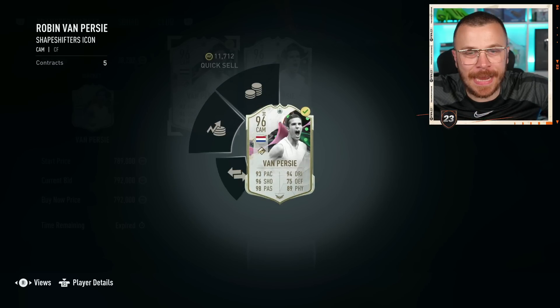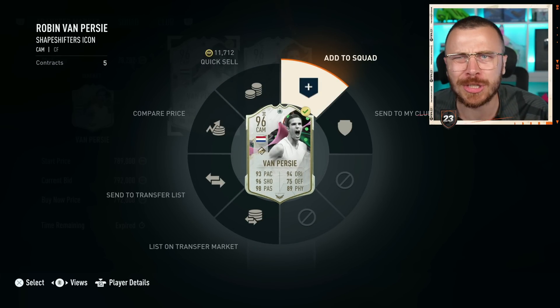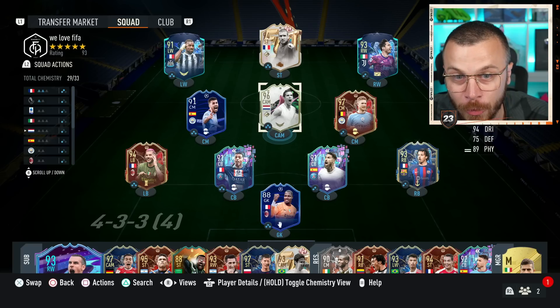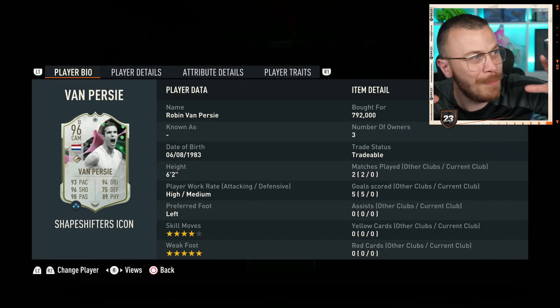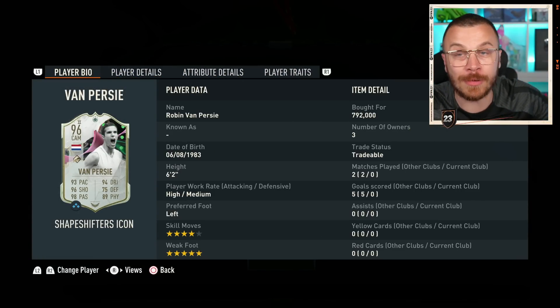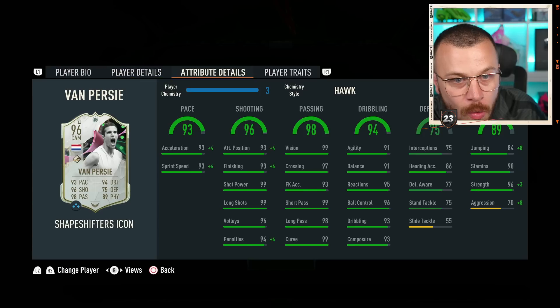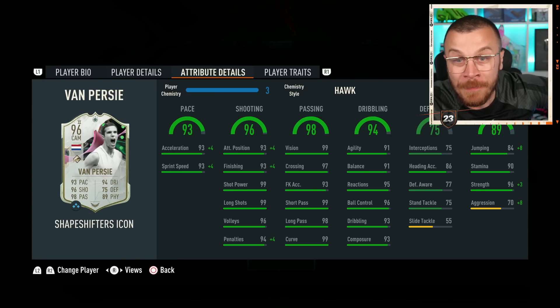Van Percy, 96 rated, just joined the RTG! He's going to play CAM before minute one and striker after minute one. Let's check his in-game stats: high/medium work rates, left-footed, four-star skill moves and five-star weak foot. Pace 97, sprint speed 97, finishing 97, attacking positioning 97, and 99 shot power with 99 long shots — superb! 96 volleys and 98 penalties, 99 vision.